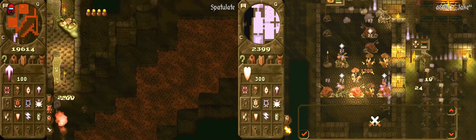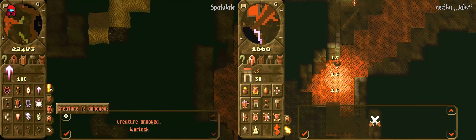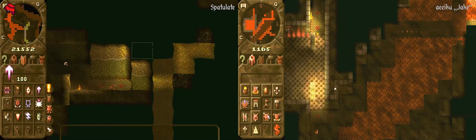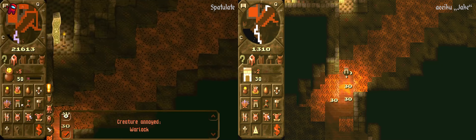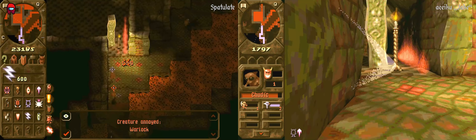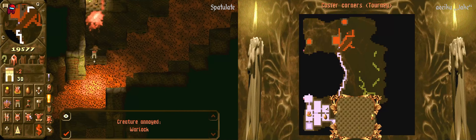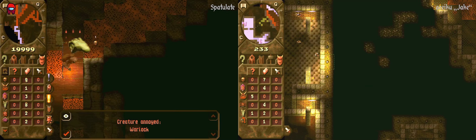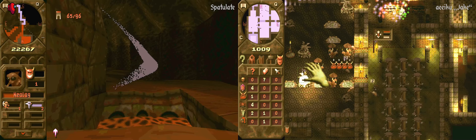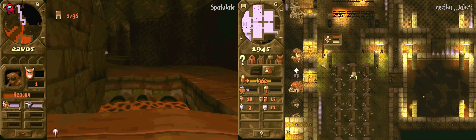Jake managed to burn through 20k of Spat's gold. Spat should go for the offensive now because Jake's army is quite damaged — that's the perfect opportunity. He still has a foothold on the island and can just go in. But he decides to mine gold back because 20k is quite a hefty sum. Jake keeps the pressure to defend his dungeon, which is a really good call. Good save — I really don't like that Spat is using so much lightning. Jake is on the offensive just to keep Spat away from his own dungeon, now force-claiming the bridge.